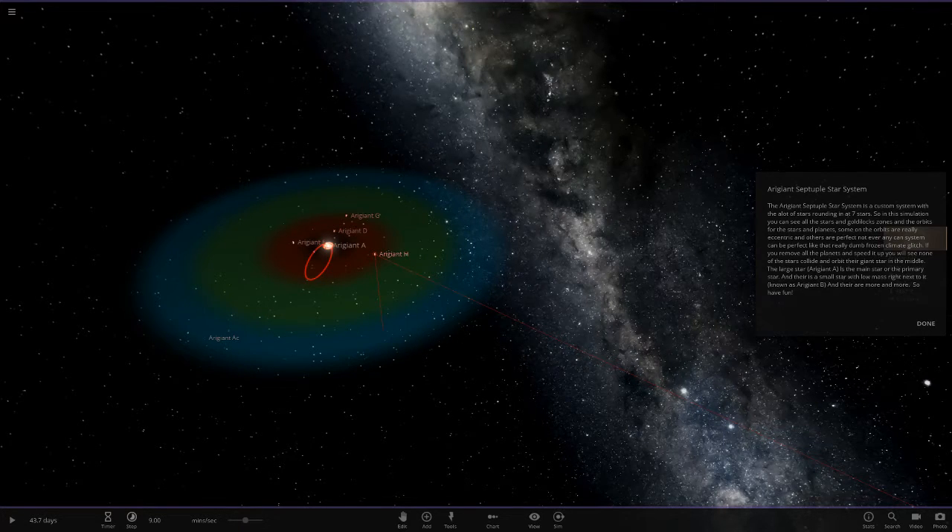Okay, so it's really eccentric — got a few frozen glitches in here. But if you move all the planets and speed up, you can see none of the stars collide. So it's a stable system — maybe not perfect, but stable.